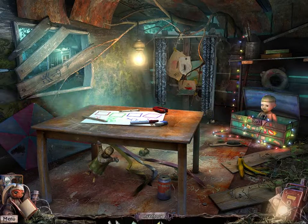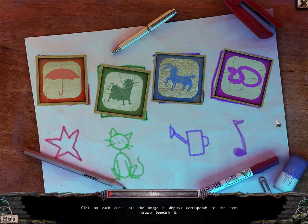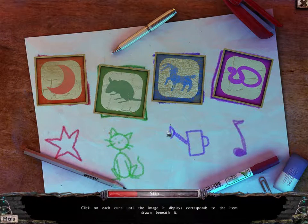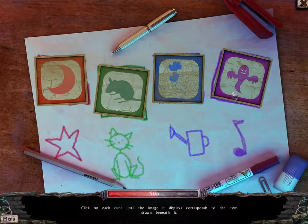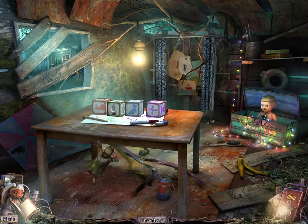Okay, what can we do here? We still have those matches and we have all the blocks now. The blocks go here - yes they do. Click on each cube until the image it displays corresponds to the item drawn beneath it. Okay, this one is star, moon, cat - or is it a mouse? There's a watering can, a plant, a music note. So right now we have what looks like a church, man, cemetery, ghost. It makes sense chronologically.